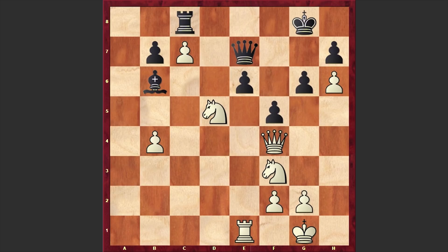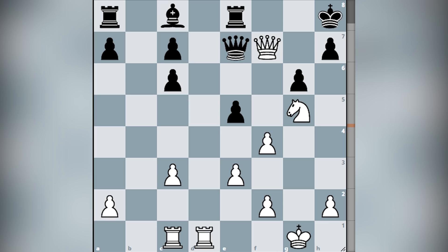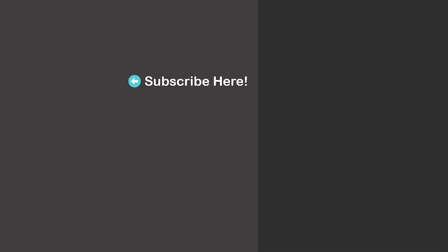Once again the champion demonstrates who is the king. In the end, a chess puzzle for you — the task is to find the winning move for white. It's white to move and I will wait for your answer in the comment section. The solution is sparkling, so find that crushing move and you will be proud of yourself. Here are more suggestions for you — feel free to check them out as well. I will see you in my next video, take care and good luck!